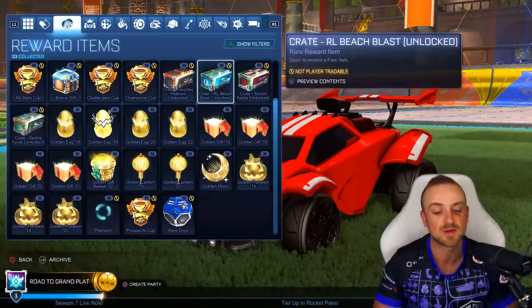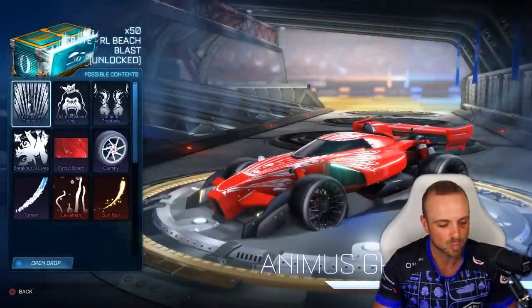Today we're kicking off with the Beach Blast 50 that I have here. But I've also got 50 Secret Santa, 50 Spring Fever, and 50 Haunted Hallows that I want to open in videos as well. We can open Champions Cups, Challenger Cups. We can do a 1,000 Prospect Cup Challenge if we want. It's all very exciting. But let's start and have a look - I can't remember what's in this crate.